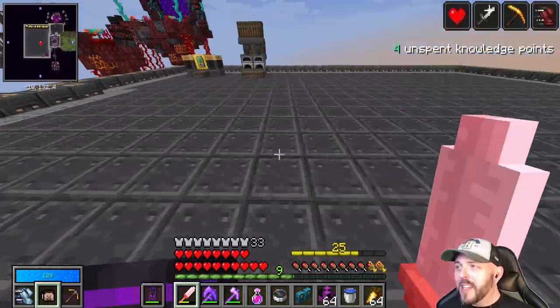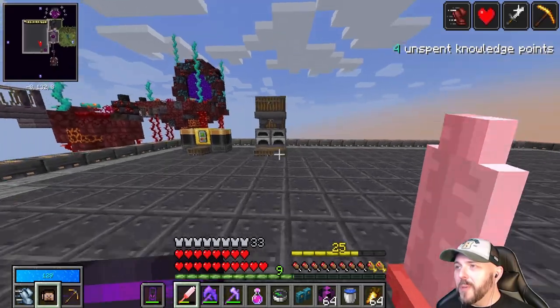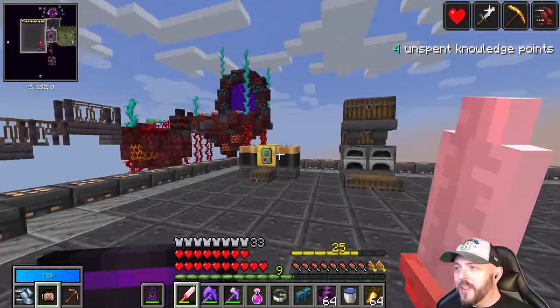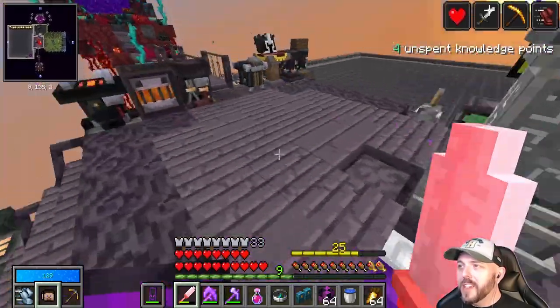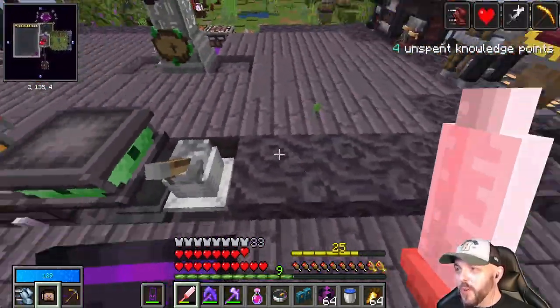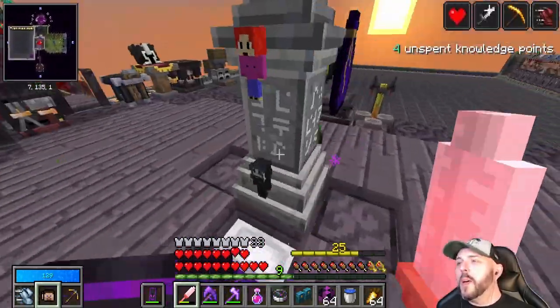And then we started to redesign the island. So this was going to be where all the create farms were going to be, so we started off just moving the basic furnace and power stuff. Then I changed the central island so it's just functional really. This twisty wood is cool - we'll definitely be using this again with all our stuff on.